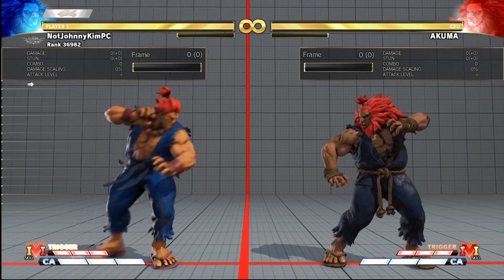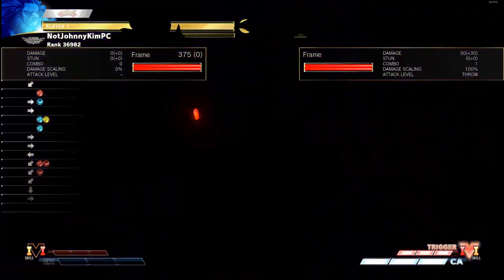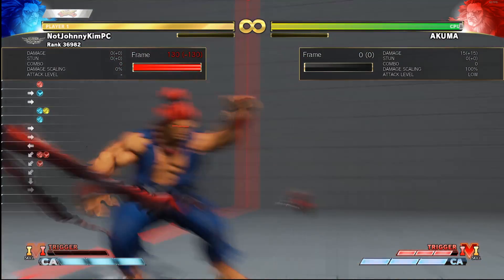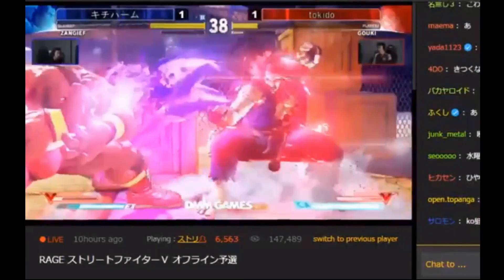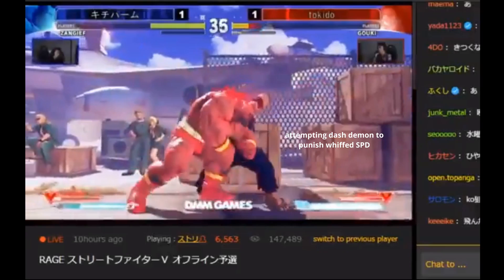An alternate setup for this minus 2 mixup that does work mid-screen and on Blanca is sweep into V trigger activation — after a dash, Akuma is left at minus 2 and close enough for the demon to connect before your opponent can jump out, even if your opponent walks backwards for 2 frames. I don't recommend this for lower level players since being able to do dash demon consistently takes a lot of practice, and even Tokido messes it up sometimes.